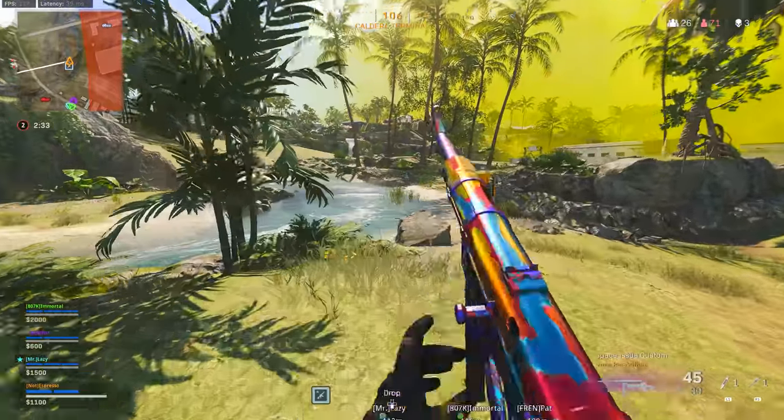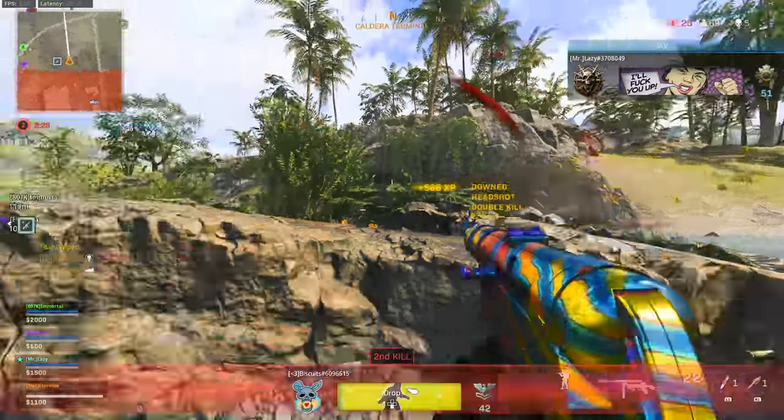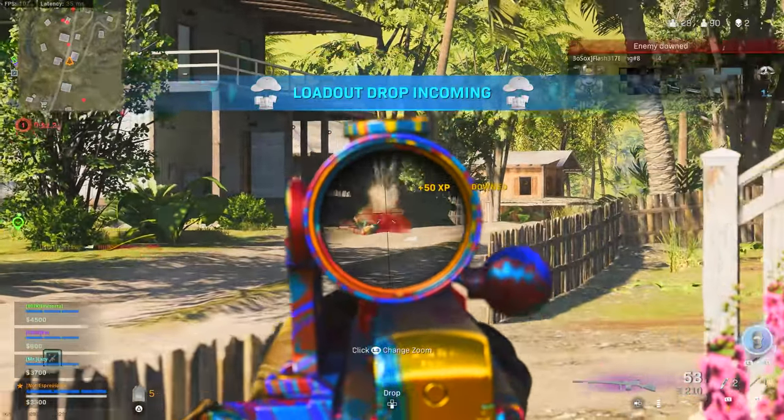The MP40 still retains its place as one of the top weapons in SMG play. The Recoil Booster, 317mm Barrel, ISO 1M optic for precise iron sights and additional ADS speed, Folding Stock, Unmarked and Quick as your perks for mobility, Polymer Grip, the Granko 45-round magazine for additional fire rate, Hollow Point, and the Pistol Grip for sprint-to-fire speed. This one can still absolutely fry.